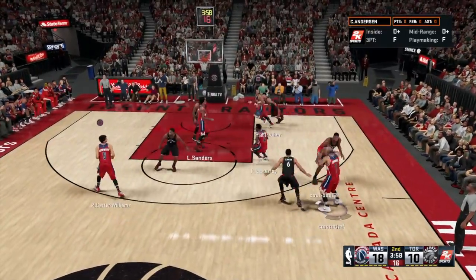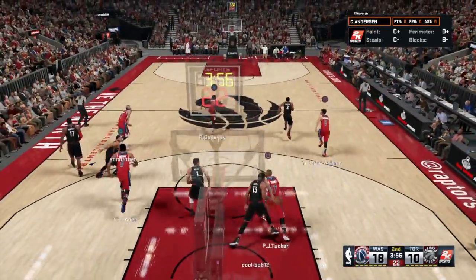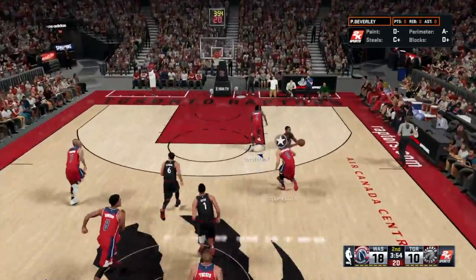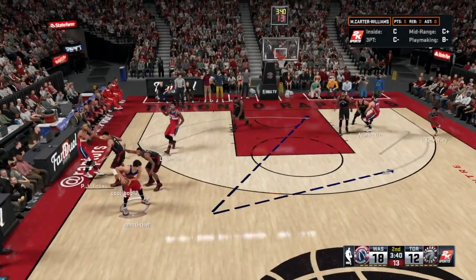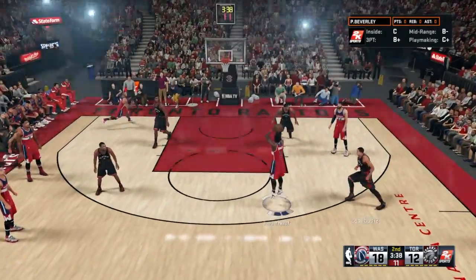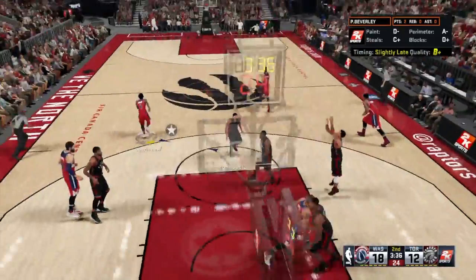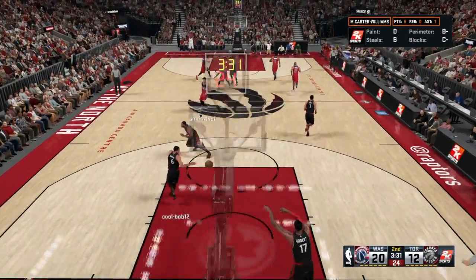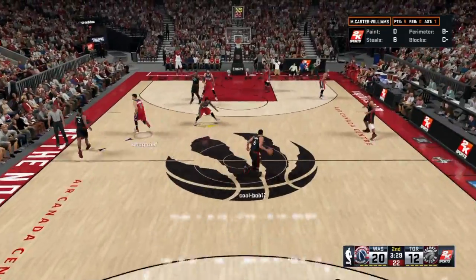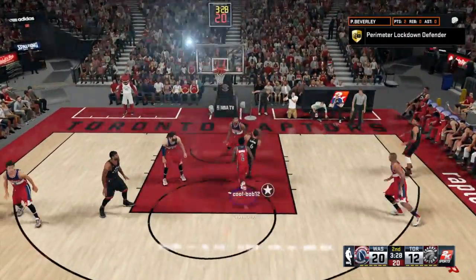I'm doing too much with Patrick Beverly — gets the ball stolen, forcing me to make a bad pass, and it goes fast break down for an easy layup. Shooting a mid-range with Patrick Beverly — cheese. He's going down court, just forcing a layup and it just does not drop.